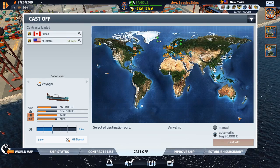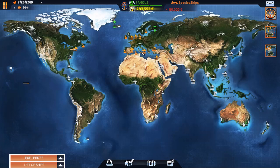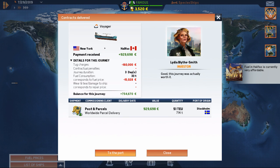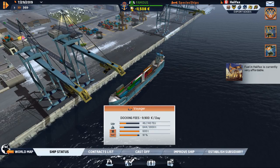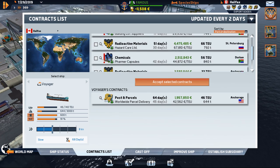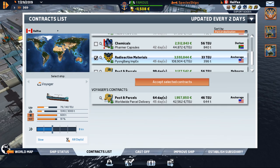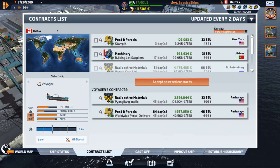Let's cast off - we need to go to Halifax, takes us three days, let's get there. We're in Halifax. Fuel is affordable, we'll top up. Is there anybody else going? I'm not going to haul mail back to New York, it's just not worth it. Oh, here's another run to Anchorage - perfect! A three-and-a-half-million-dollar contract. Cast off for Anchorage, 68-day window.